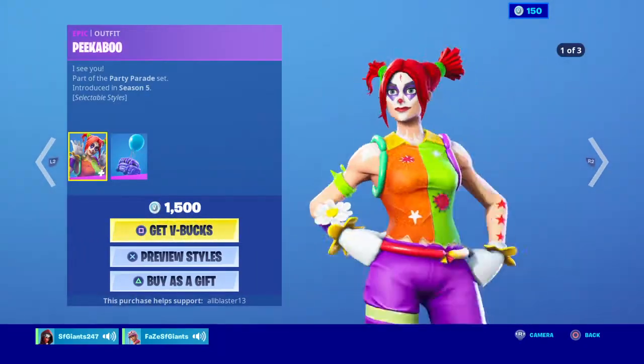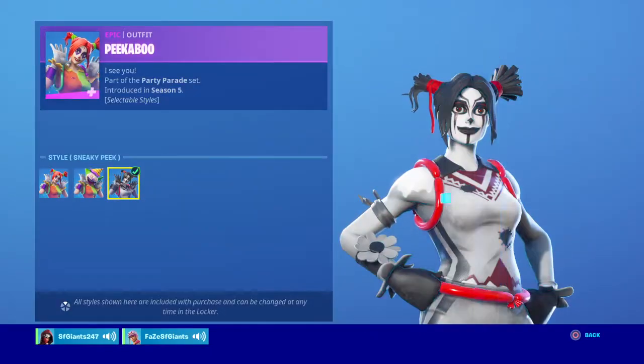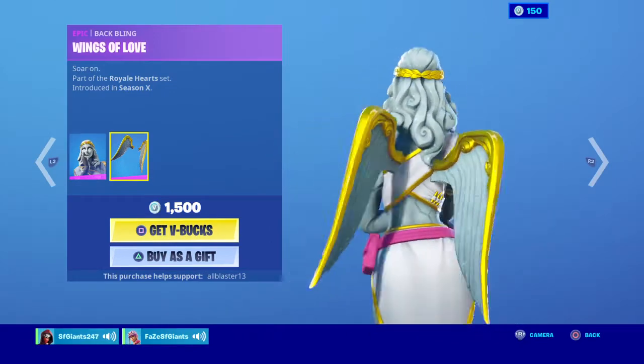And the Peekaboo skin with the battle balloon backpack, three styles. And we have Stone Heart — I like the wings for the skin.